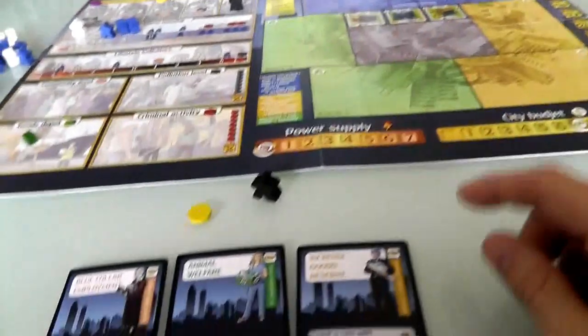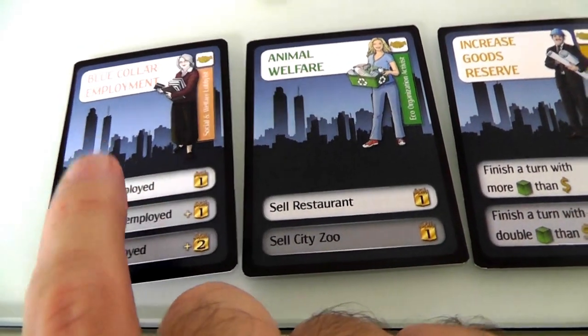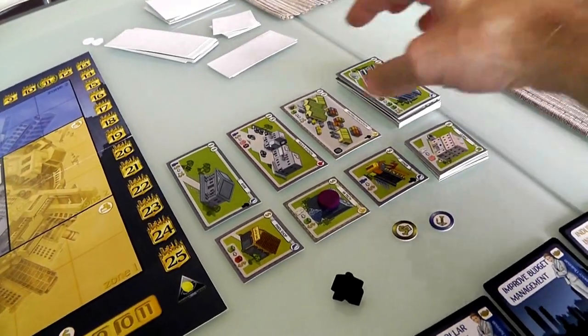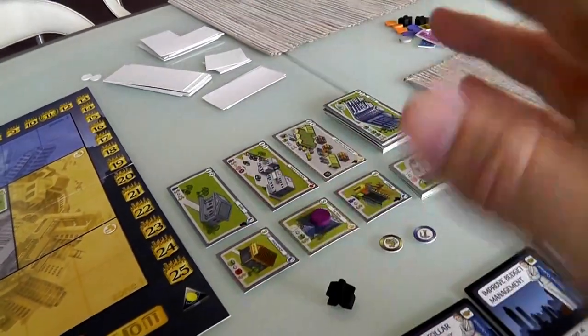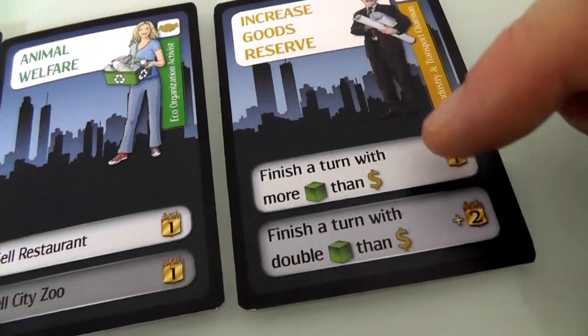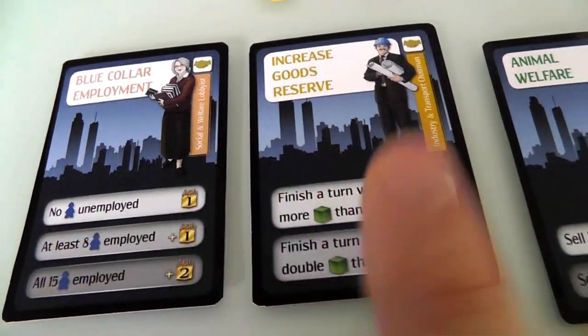Now it's my turn, and I cannot mirror her proposal. I want blue-collar workers to be hard at work, so I probably want a building that puts blue-collar laborers to work. I also want to sell a restaurant eventually, which means a restaurant would have to get built first. I want to generate a lot of goods so we can have more goods than money. Is there anything that puts blue-collar workers to work and generates goods?